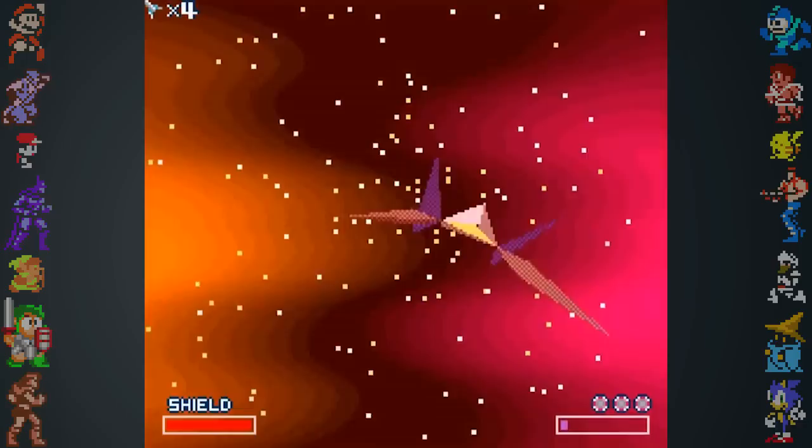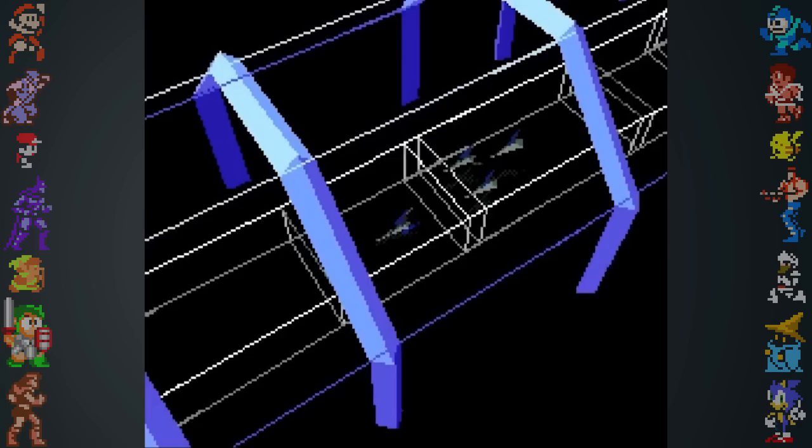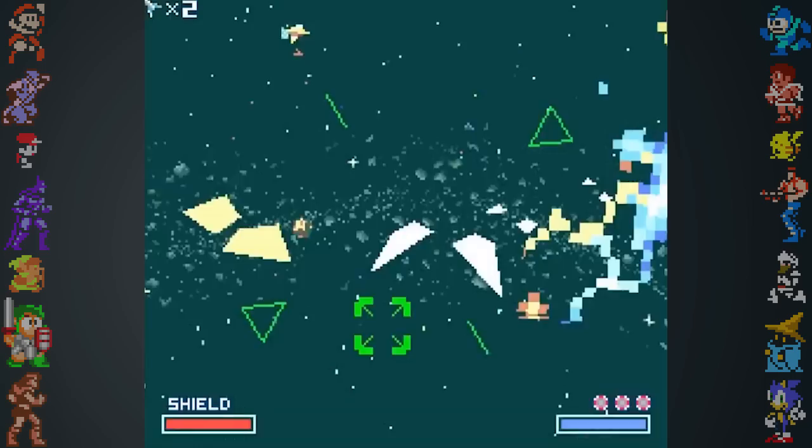The SFX chip was pretty revolutionary, and while cartridges that included it were more expensive, it made the likes of Star Fox and Yoshi's Island possible. Compared to the millions of polygons that modern day games can render, the SFX chip allotted a number in the order of hundreds, and without textures. In Star Fox, developers got around this limitation by making objects like lasers, asteroids, and explosion effects scaled images rather than polygons.